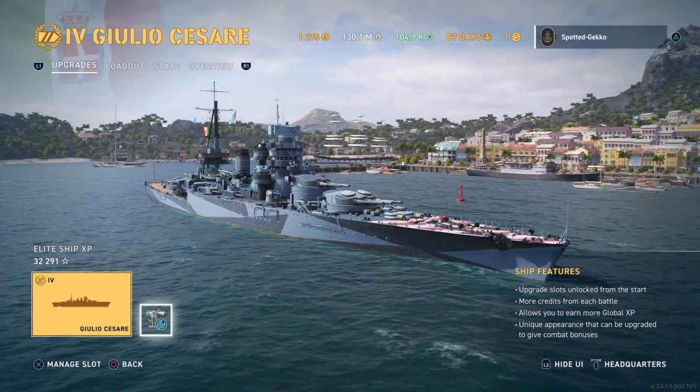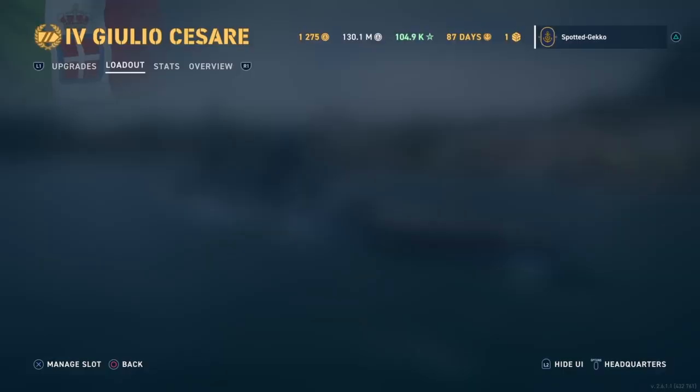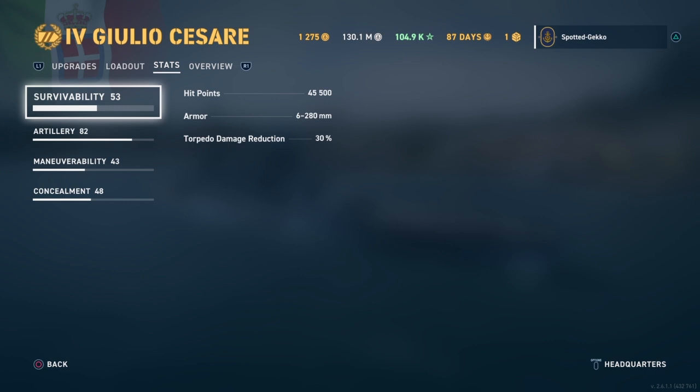Let's look at the stats of this ship. For survivability, she's got 45,500 health points for Tier 4. The only other competition she has for premium battleship at this tier is the Texas and the Russian Nikolai — this is the third premium Tier 4 battleship available. We have 280mm armor and a half-decent Tier 4 torpedo damage reduction of 30%, which is really nice.